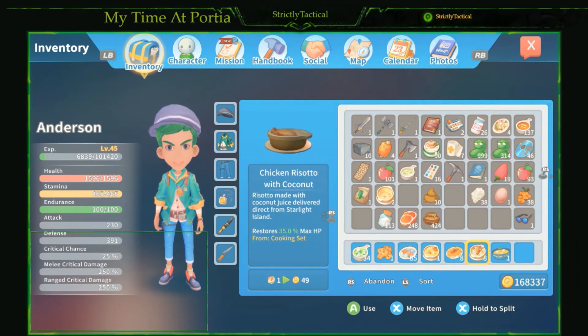Next we're gonna look at the chicken risotto with coconut. This restores 35% of your max HP, so the higher your HP the more it restores. It's pretty easy to make — all you need is one coconut, one chicken, one rice, and one milk. Make a bunch of those and you'll be rolling in health with no problem going through dungeons.